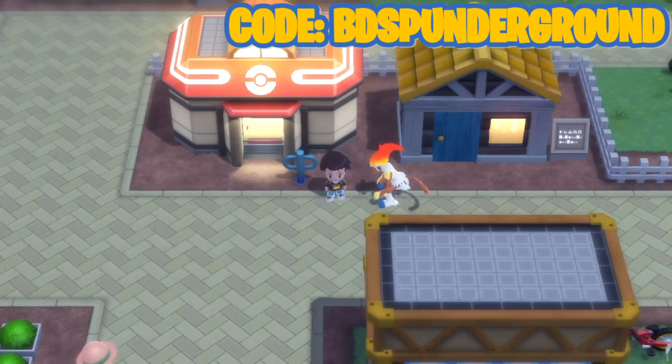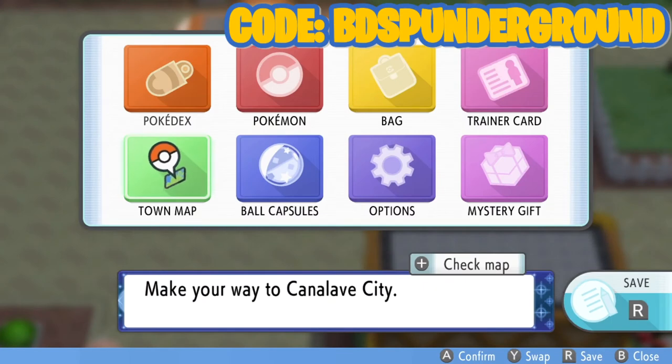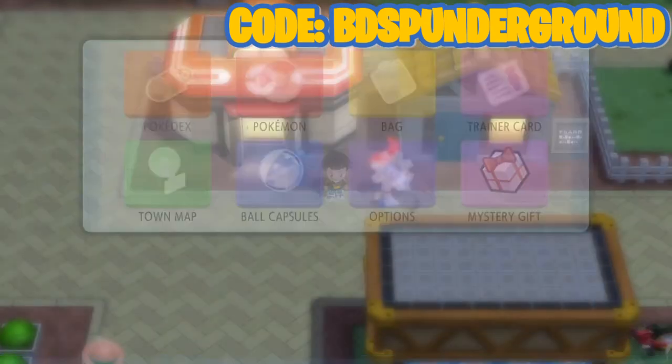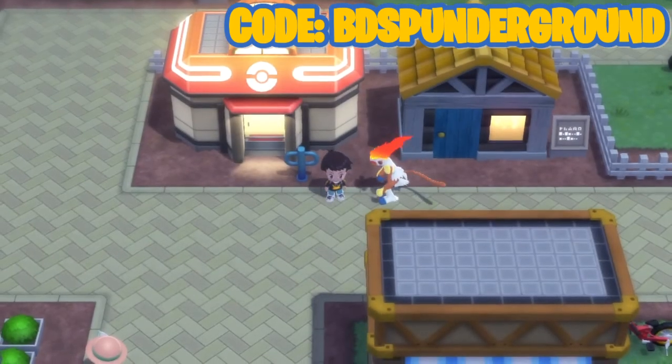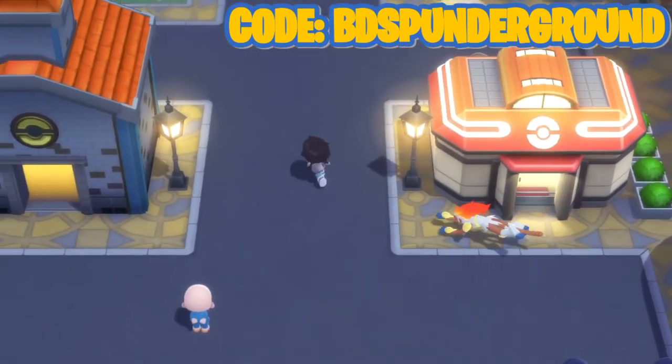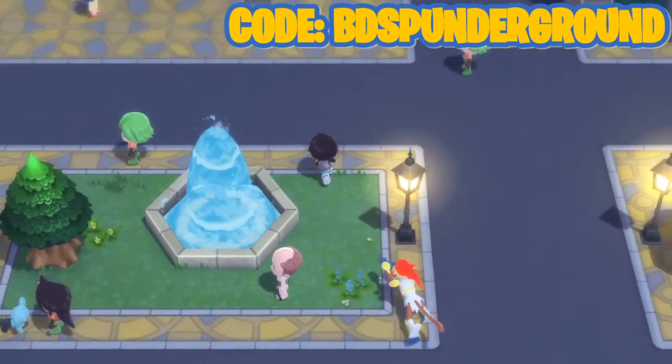If you've never used Mystery Gift before, it's just like in Pokemon Let's Go, Sword and Shield, Ultra Sun and Moon — pretty much the same thing. You want to press the Y menu or X menu and then hit Mystery Gift. If you don't have Mystery Gift, I did a whole video on that — you have to go to the TV station in Jubilife City, right up here in front of the fountain.